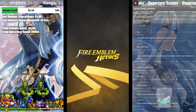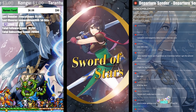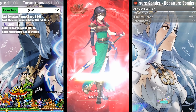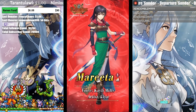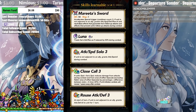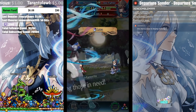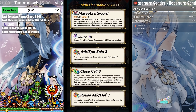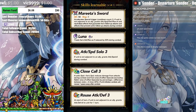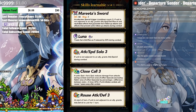Let's talk about the banner. Going through the units - first unit is Marita, infantry sword, we know the deal with that. Skill-wise though, her B skill is pretty stupid. She reduces damage - you can back off. That's interesting. This is stupid for a lot of units.